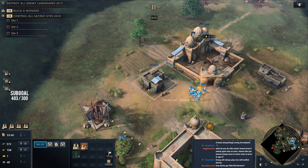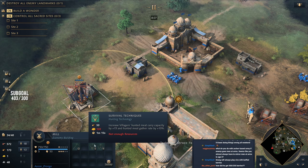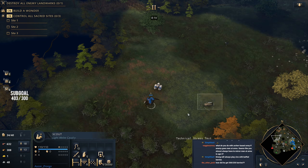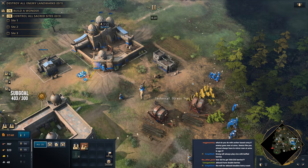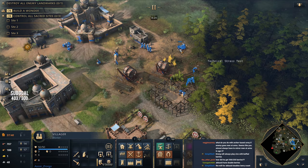We've got a little bit of a hunt up here to the north. But keep in mind, as the Abbasid dynasty, you're not going to bother researching survival techniques — because if you find boars on the map, you're not going to be able to kill them. There are two boars out on the map normally, and as a consequence of their civilization's design, you just aren't able to do that.